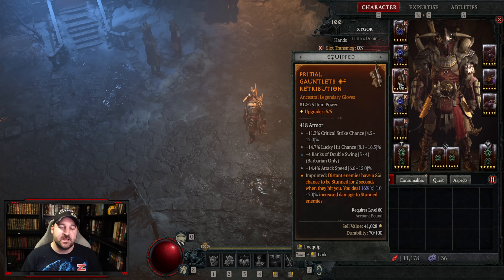This is a really good gloves setup — probably one of my best items. The imprint is retribution: distant enemies have a chance to be stunned for two seconds when they hit you. This build takes advantage of doing extra damage to stunned enemies and this amplifies that damage.